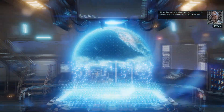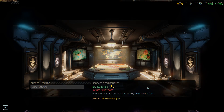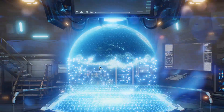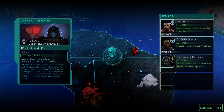Let's take a look at what that would cost. We are spending some time doing some housekeeping. 100 supplies and two power — that might be worth doing pretty soon because this gets us the power. We've got another resistance order.